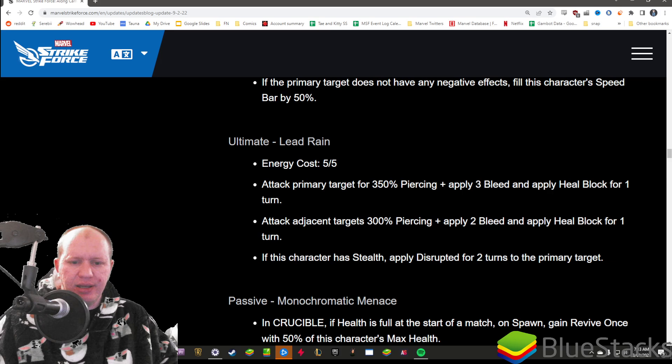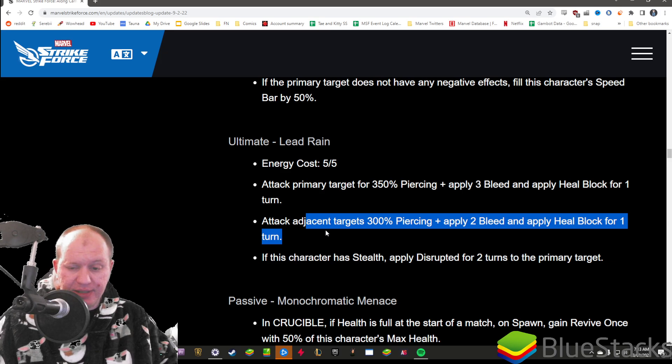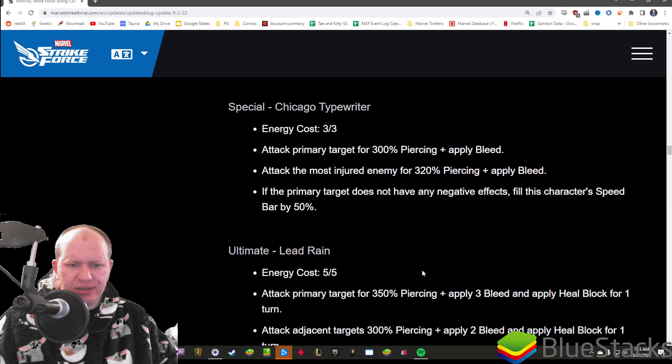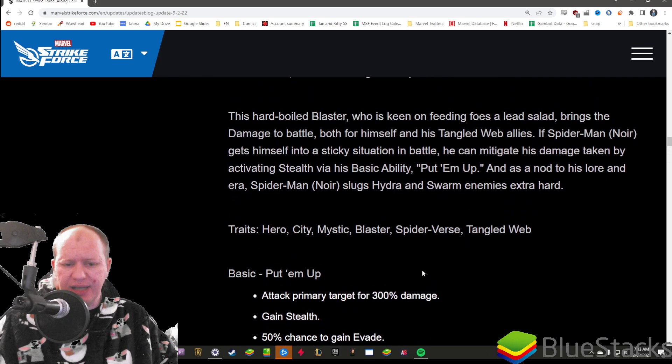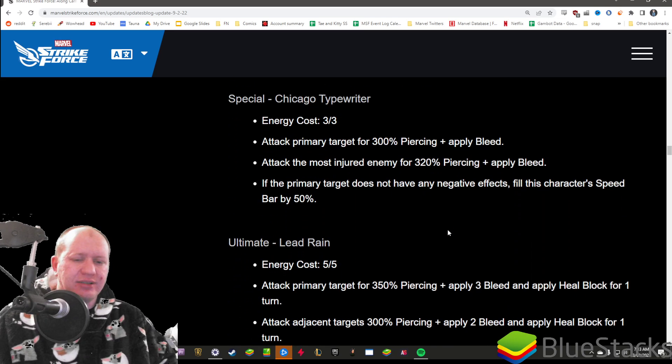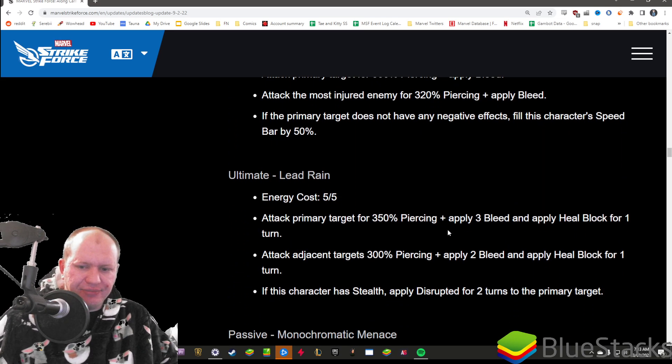His ultimate: he's attacking the primary target and applying bleeds and heal block. Then he attacks the adjacents and applies heal block. If this character has stealth, apply disrupt for two turns. So far he seems to be mostly just damage - it's a very basic kit, which is actually interesting. We don't usually get characters with kits this simple nowadays.